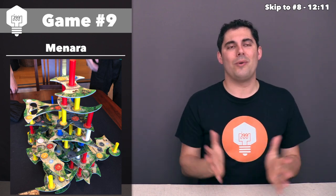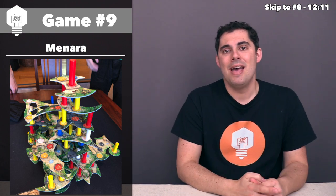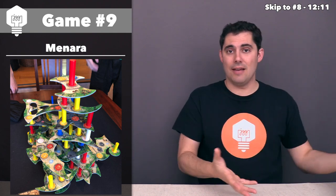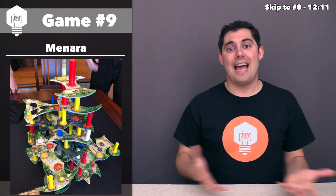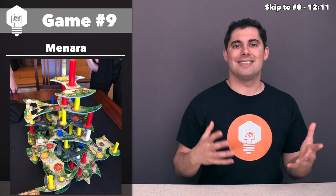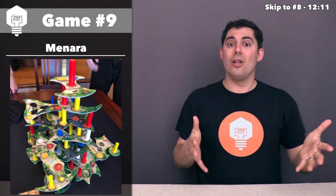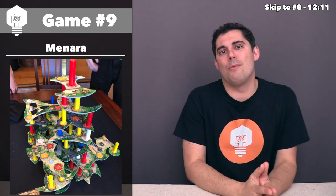When the tower falls over, that effectively triggers the end of the game. According to the rules, if you're matching the difficulty level at that moment, you can actually win even with the tower falling over. However, I've instituted a house rule that if anything falls over, you just lose — because without that rule, you could game it by knocking parts over while other parts stay tall enough to match the victory condition, which feels contrary to the spirit of the game.